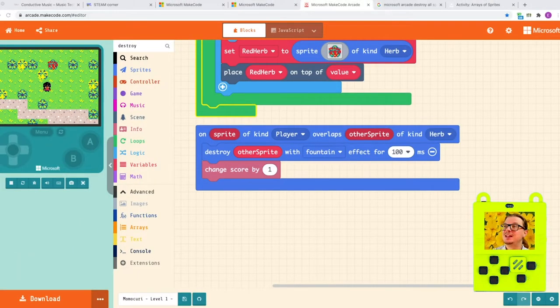However, if you'd like to follow me step by step, what we're gonna do is: number one, create a function that gets called — and I'll explain what a function is — once we reach 100 points. We're gonna destroy all the leftover collectibles, the camera, and our sprite. We're gonna set up a brand new tile map, new sprites, and our new character. And here's the code as we left it off — this is gonna be our starting point. On sprite of kind player overlaps with another sprite of kind herb: we destroy the herb with a little animation and we change the score by one.